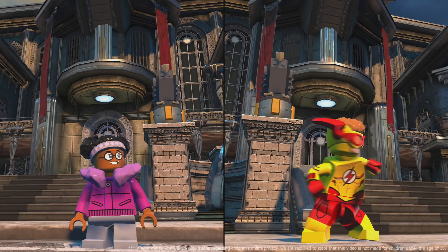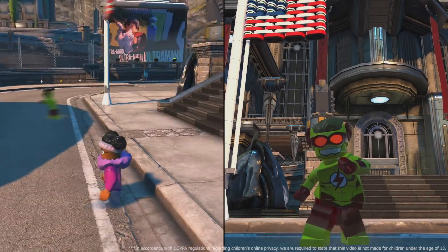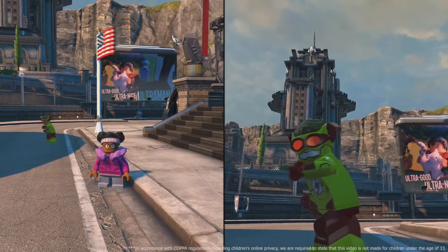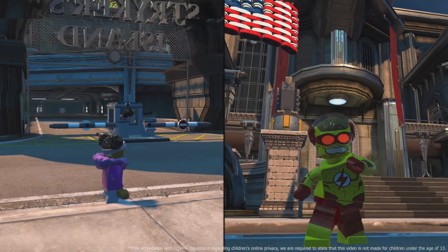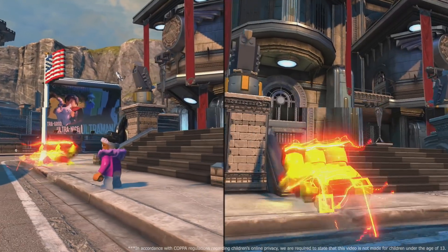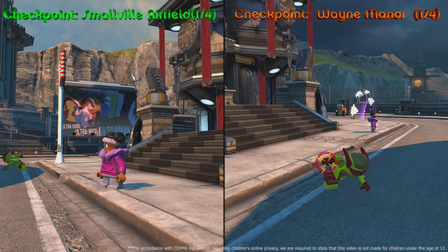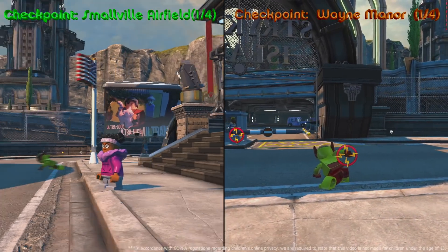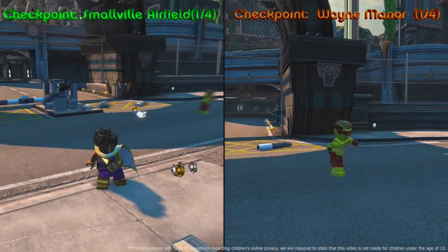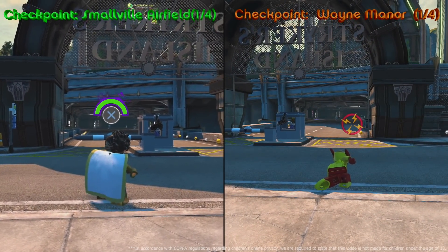Hello Tyler Squad, it's Chance and Tyler and today we're doing episode three of the Speedster Series on LEGO DC Super Villains. We have returning champion Shazam versus Kid Flash from Young Justice. We'll be racing two different checkpoints around the map: first to Smallville Airport, then Arkham Asylum, then Wayne Manor, and the first person to get to Bell Reve will be the winner. Ready? Go!